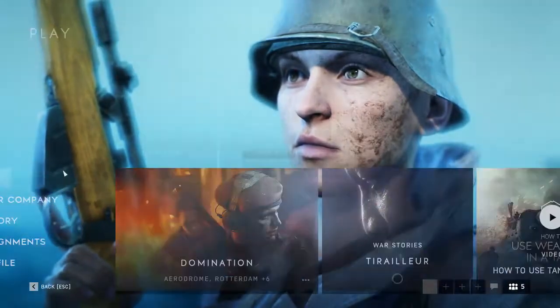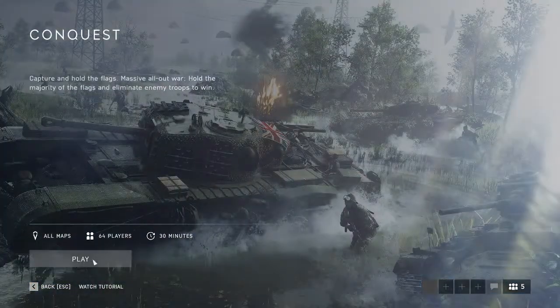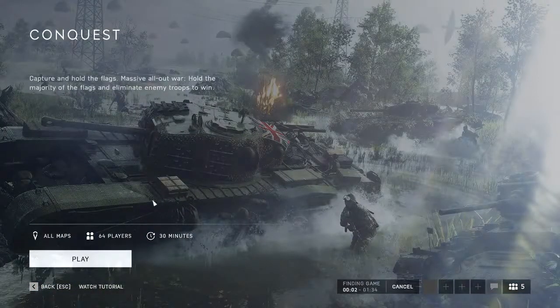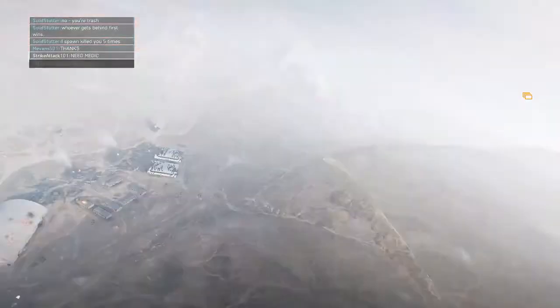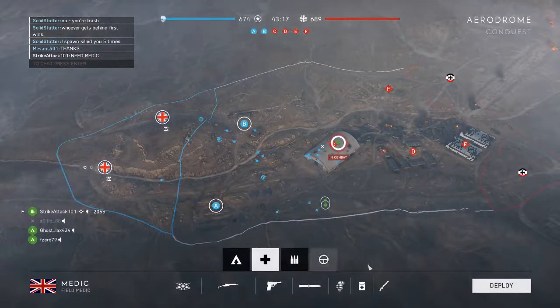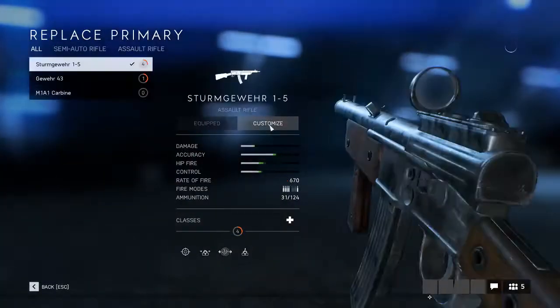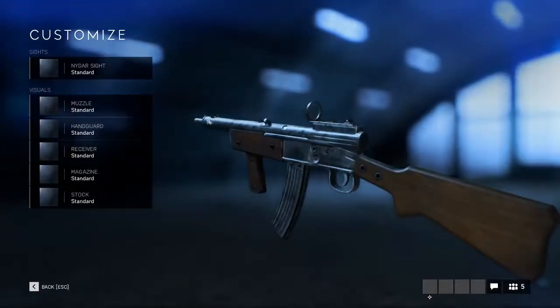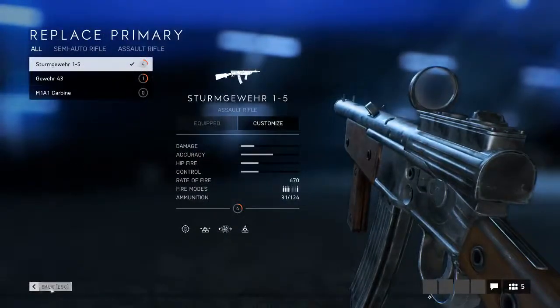What I'm going to do here is actually quickly play a game to show you how to add a scope when you're already inside the game and want to change your weapon. Just go to deploy overview and look at this menu here. You can select your class, click on the weapon, go to customize — this is where you get to change the reticle. Hopefully that helps you out and makes it easy.